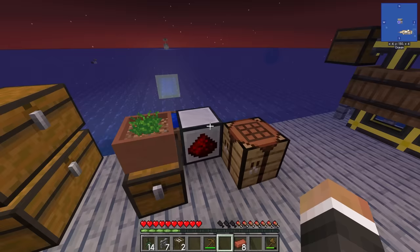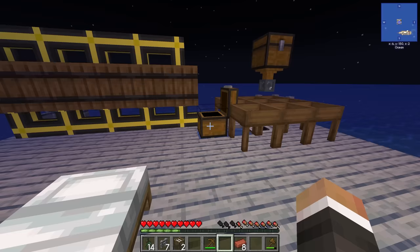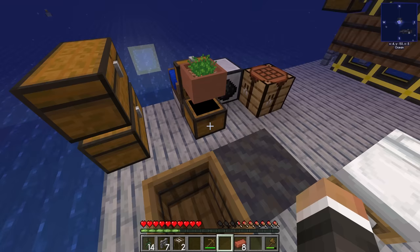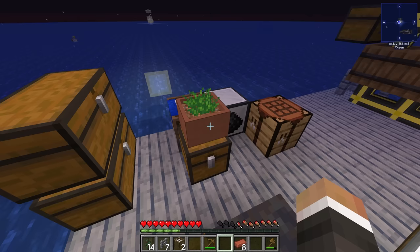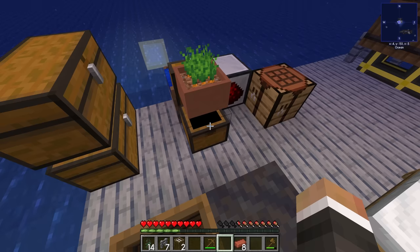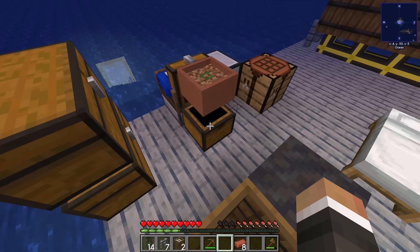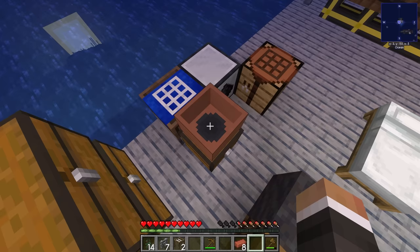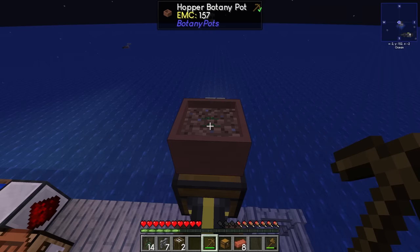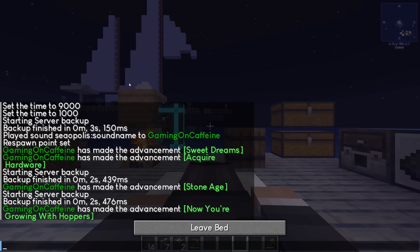We place the botany pot on top of the chest, put dirt in and a carrot in, and it starts growing. The ideal scenario is to get a bunch of botany pots down, get carrots growing, feed those carrots into the chest, and automate the production of dirt, cobblestone, gravel, sand, and dust. For the time being, as soon as the next carrot grows we'll grab the botany pot and place it on top of the chest to keep the pipeline running.